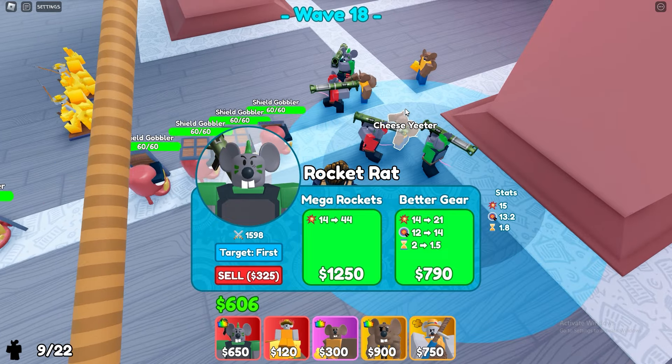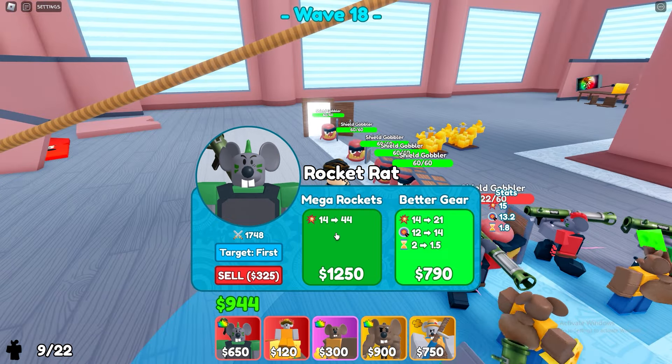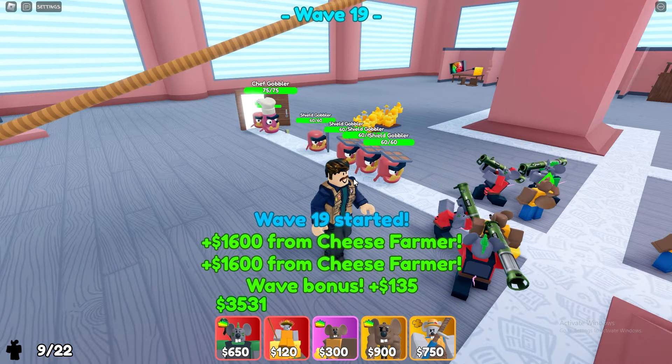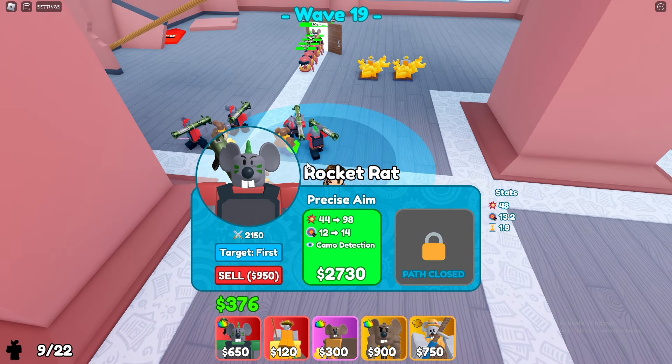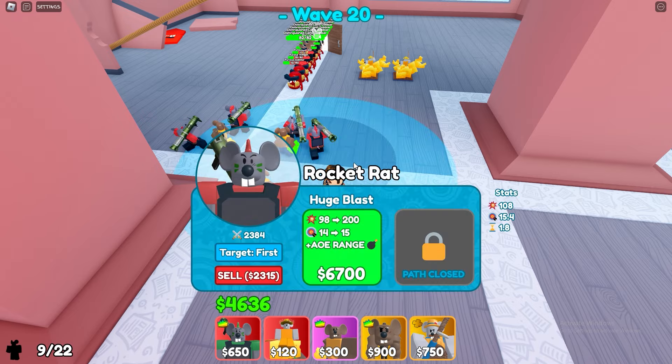Now let's upgrade our rocket rats. Some shield gobblers — this is the most annoying gobbler in the game, in my opinion. Sometimes they can just slip through and you can't do anything. Just one more rocket rat to get to this level, then I'll be good. Right now I would like to sell some of these cheese eaters, but I can't. I'm gonna have to place bosses strategically to kill the boss, I think. Actually, I don't know how we're gonna defeat the boss — maybe we will lose. I guess we'll see at the end.